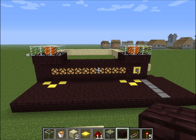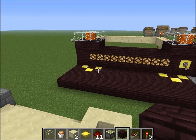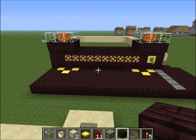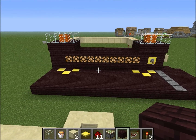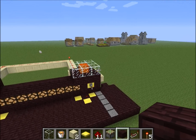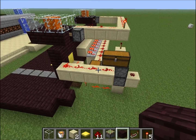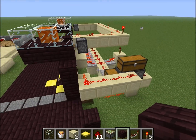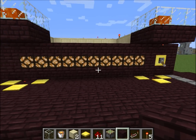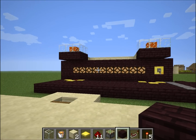So that does it for me today. As you can see, making a scoreboard or any other type of visual display — be it the number of diamonds you have or something — it's fairly straightforward with hoppers, dispensers, and comparators. I hope this has inspired you to build a display of your own in your own survival world or server. Until next time, have a good day.